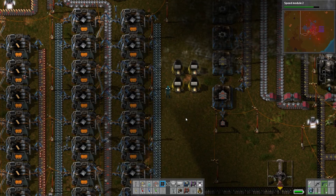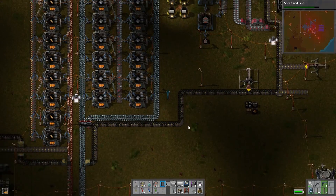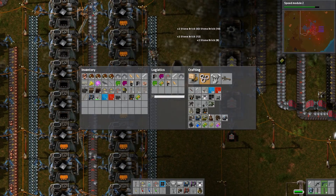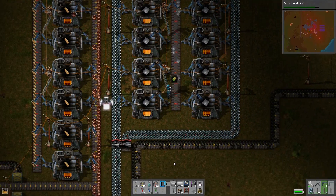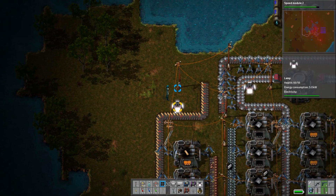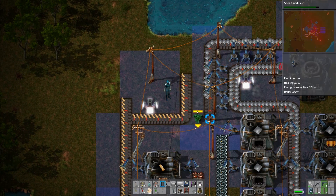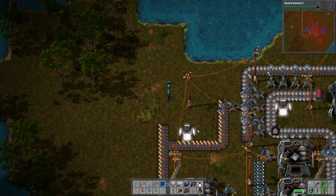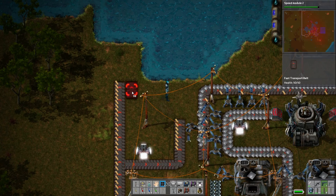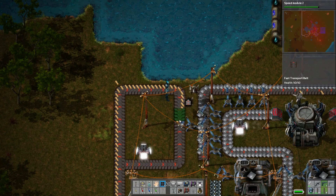These guys will start making me some stone bricks so I can make some more furnaces. Do we have the advanced circuits? Yeah, we have a bunch. Let's get more stone bricks — set up two more up here. We'll just prolong this thing right now. Let's set up one of these guys, empty it out, should be quick, then we'll wrap around up here.